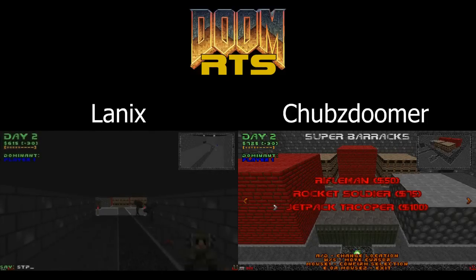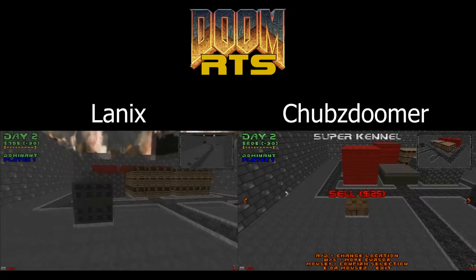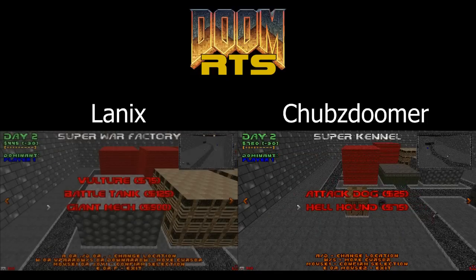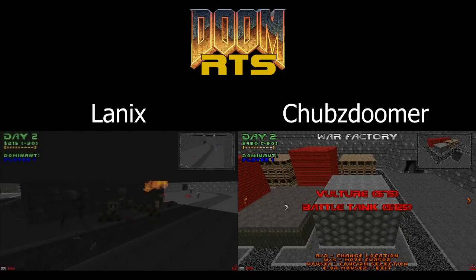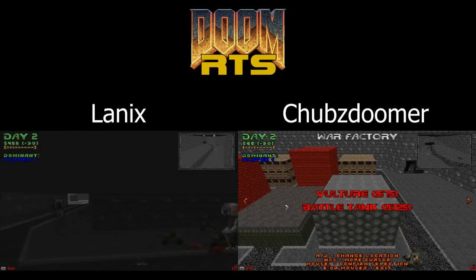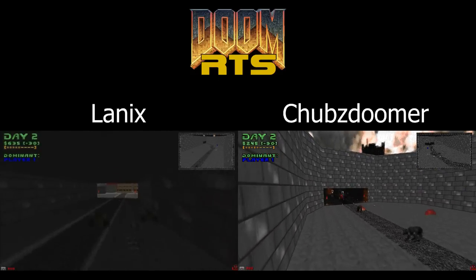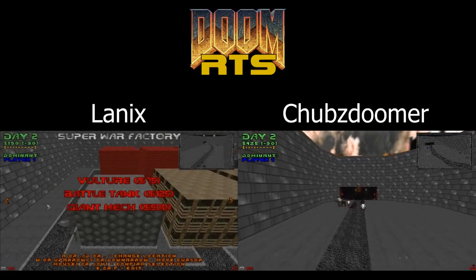His mechs are now on their way out of his tunnel, fighting towards the middle of the map to gain control of that flag and start approaching my base. At this point I more or less realize I'm in trouble — I'm trying to produce as many units as I can with as much variety as possible. I'm pumping out vultures, battle tanks, hellhounds, infantry, jetpack troopers — I mean you name it, I'm just about making it. But over on his screen you can see he still has three giant mechs coming out and I just don't have enough to deal with that.